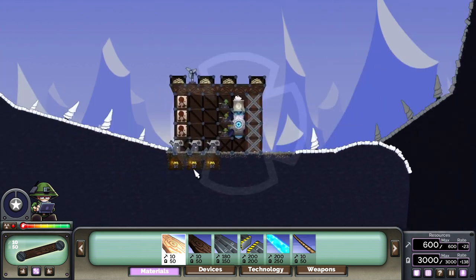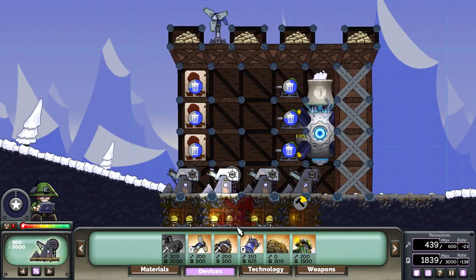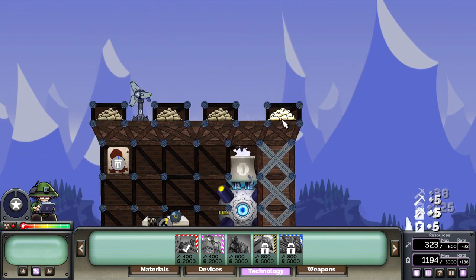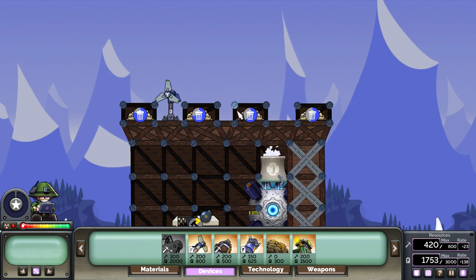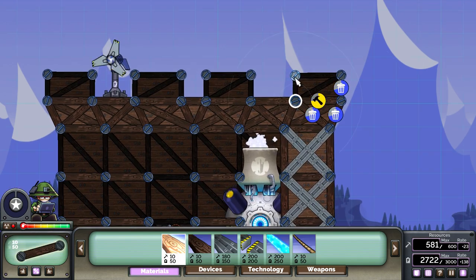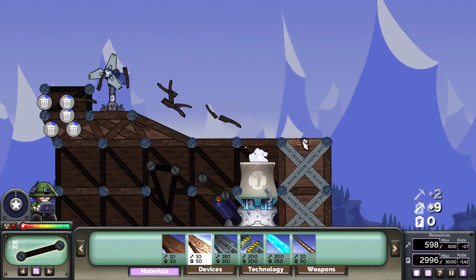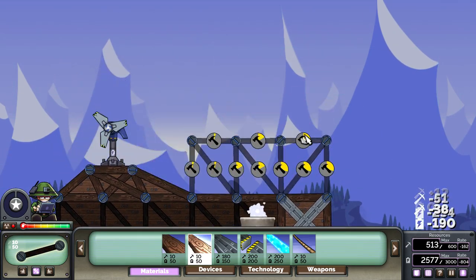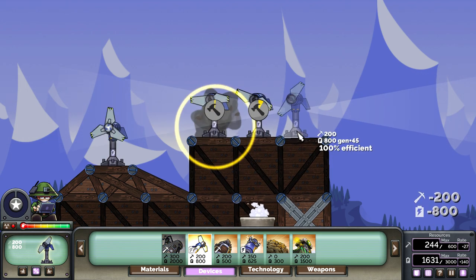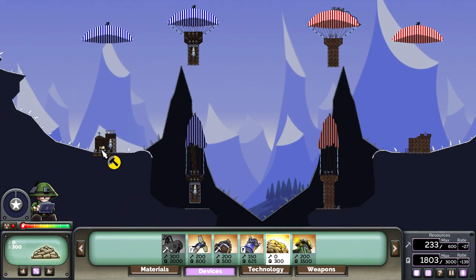We are off to round two, and this time I am in the rear base, which is fine by me. This is apparently what my teammate was shooting at last time — shooting at himself. Let's sell all these things off and put down some replacements. We have a fair amount of resources, but the top section is not ideal. These small boxes are not very sturdy — this is how you collapse your base. I'm going to fix it.